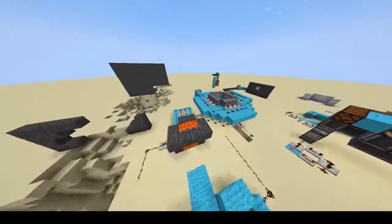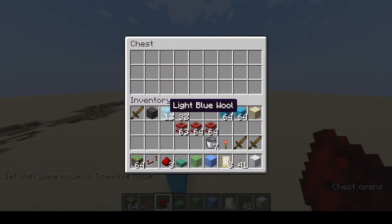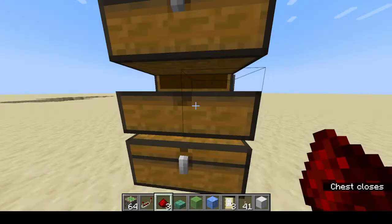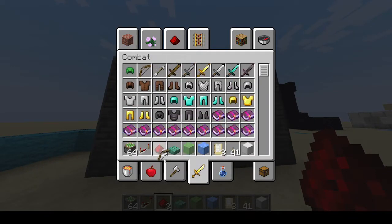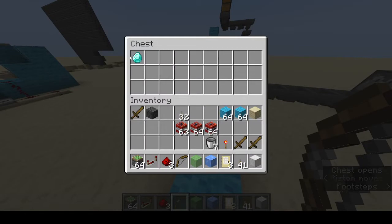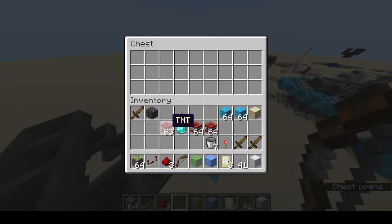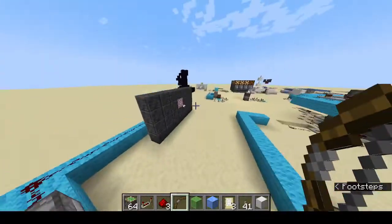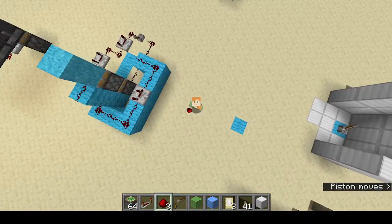This is an item sorter — as you'll see, if I plug those in, the items are filtered properly. Then this is another good creation: whenever a projectile lands here, let me show you quickly. If you check this chest, it's empty — then a diamond pops up. You open this chest, shift-click the diamond, and it goes into the storage chest. I'll make a separate video on this and everything on hoppers.